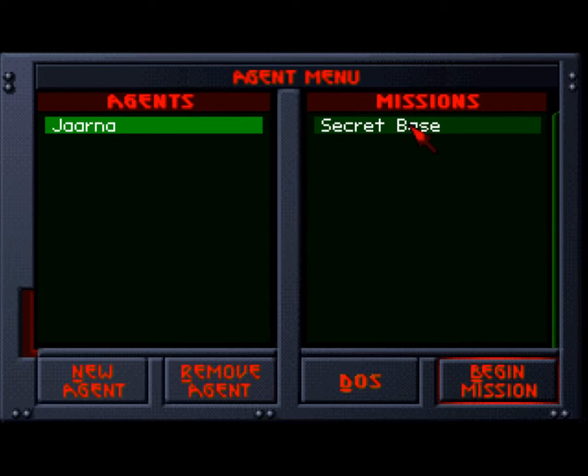Secret base — we're going to start on that. Now, if you don't know the premise of this game, this is the original game where you play as Kyle Katarn and you have to try and get the Death Star plans. So obviously I'm doing this before Rogue One for a reason — let's get started.